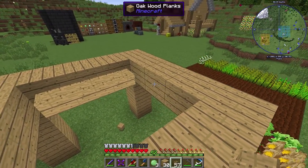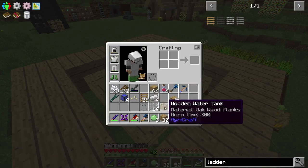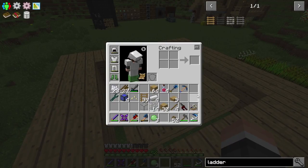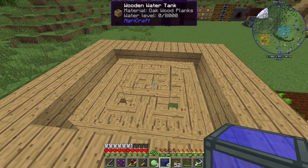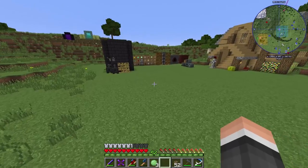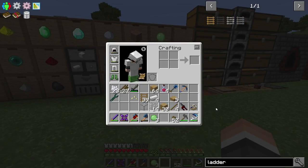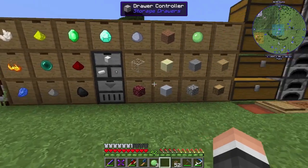I guess we could just kind of bring it around here, and probably put the tank right in the center. Then we just need infinite water - grab our reservoirs. Can this direct input? I can't remember. I'm going to have to go grab two buckets of water. There we go, got one. Do I have a bucket on me? That would be great. No.